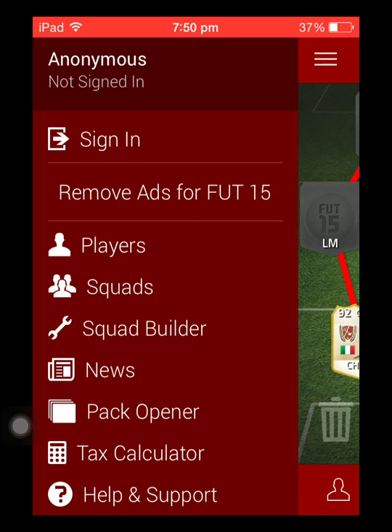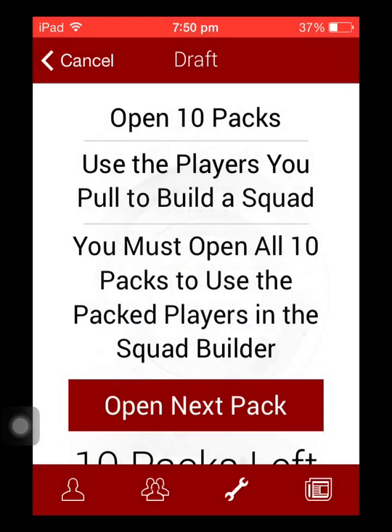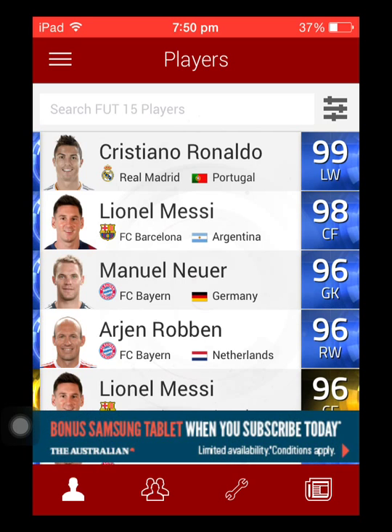You can also open packs. I'll show you how to do that. You do reset squad and then open next pack. You've got to shake it a bit to get the actual result of the pack. Just shake that and yeah.